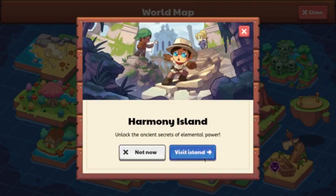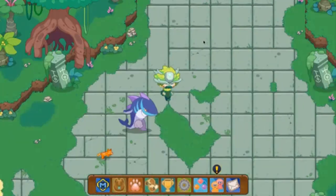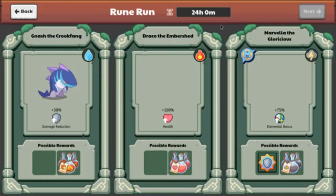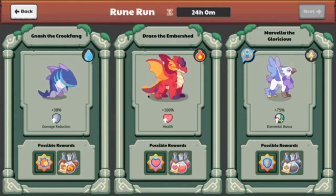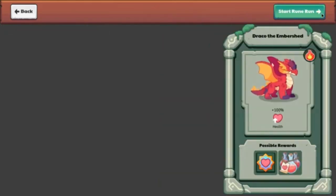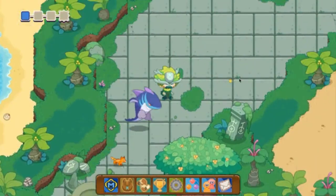Let's head over to Harmony Island. I've been grinding for hours, gotten all of the relics, and completed every one of the six trials. We're going to start a room run. Let's go up with Draco the Embershed and head into this room run so I can teach you guys how to get the Prodigy Math Game items in Harmony Island.